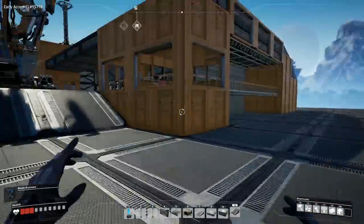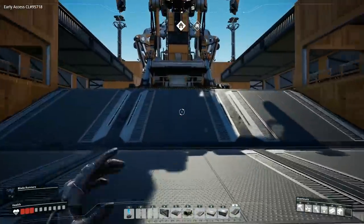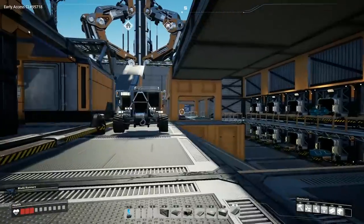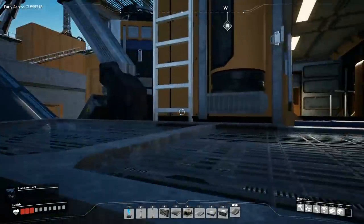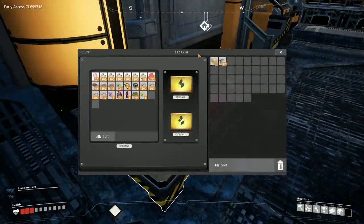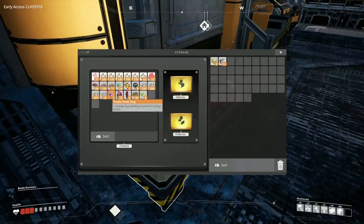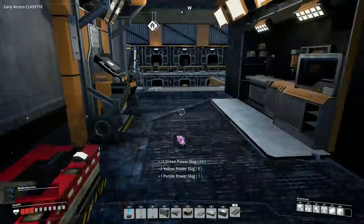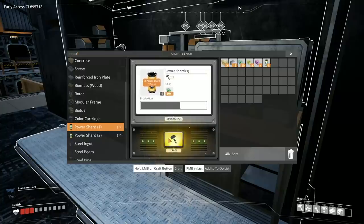Welcome back to another episode. Lately I've been having some weird frame rate issues — I'm not sure if it's from an update or some secret optimization patch, but either way I'm not mad. I did some more exploring and came back with 24 green power slugs and nine yellow power slugs. We researched one and got another purple power slug, which is times five shards — so let's go ahead and make 24 power shards.